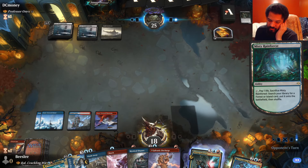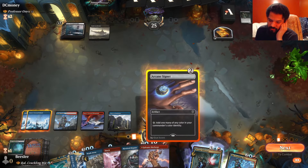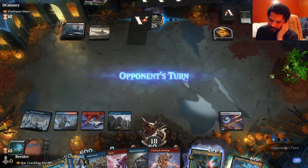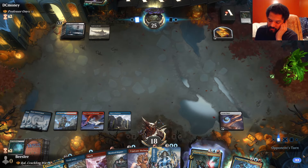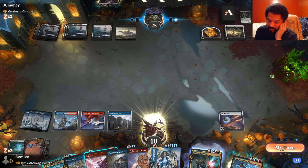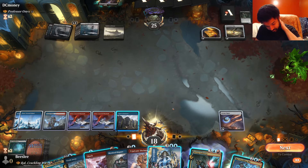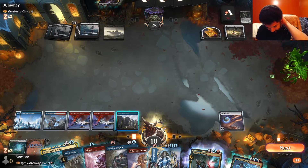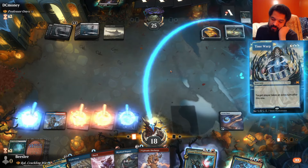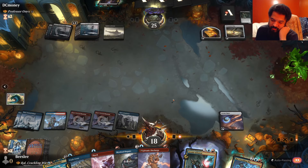Opponent definitely has some kind of removal for it. I can just cycle this Time Warp too if I want. I keep mixing up Time Walk and Time Warp — they do the same thing. If my opponent focuses on that, we're not upset. I'm going to cycle this — I'm gonna just get it out of my hands. I feel like I'm going to make a mistake if I keep it. If I play this and they kill my Commander, that's fine.